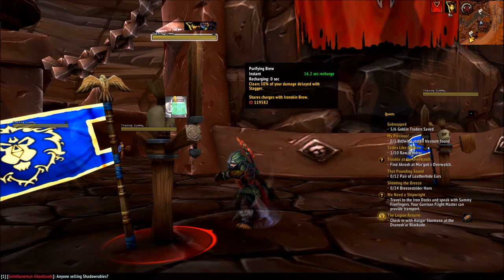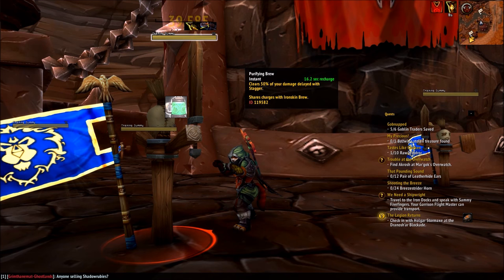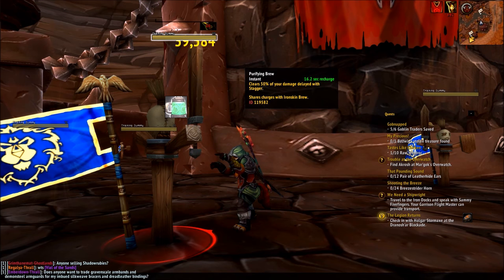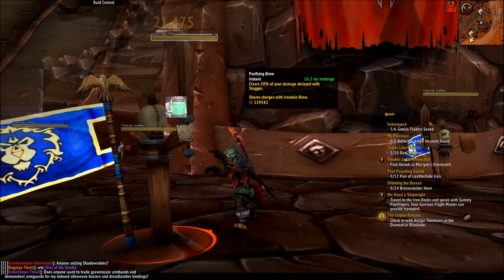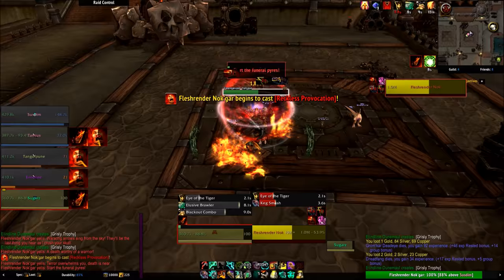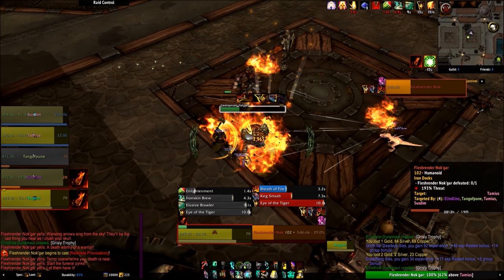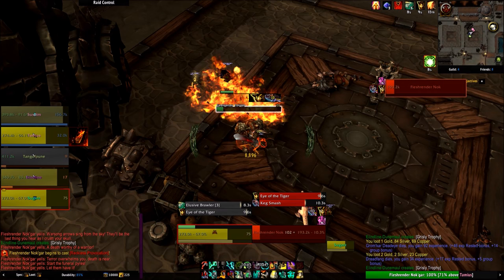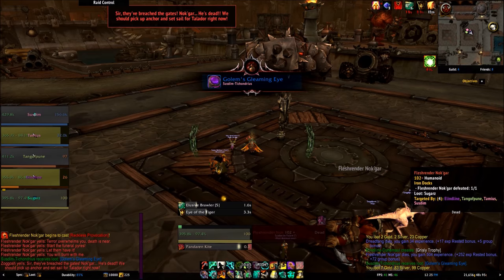Except that's where Purifying Brew comes in. Using Purifying Brew clears half of all damage you're currently staggering. Pretend you took one million damage in one hit and staggered half of it — you'd take 500,000 damage immediately and 50,000 damage per second over the next 10 seconds. Pop Purifying Brew and you're only taking 25,000 damage per second. Pop it again and you're down to 12,500. You have to balance using Iron Skin to get that highest stagger amount and Purifying Brew to clear half of it. The big rule of thumb is: if you're using Iron Skin, save one charge for Purifying Brew afterwards, because without it you haven't reduced any damage. Because so many moves reduce the cooldown on these brews, you'll be getting more charges more often through your basic rotation.